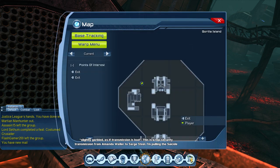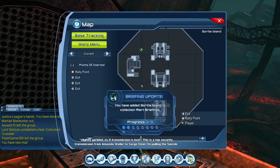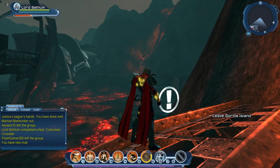This is a top security transmission from Amanda Waller to Sarge Steele. I'm pulling the Suicide Squad from Gorilla Island. The Justice League and the Society are already deployed. I say, let them take on the Ultra Humanite's delusions of grandeur. We have them to sabotage. There we are. These are the two locations that you can find these last two briefings in.